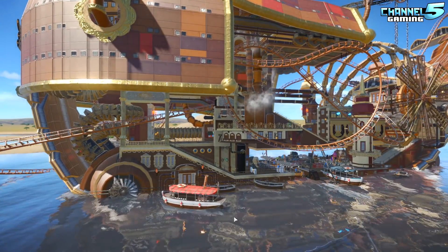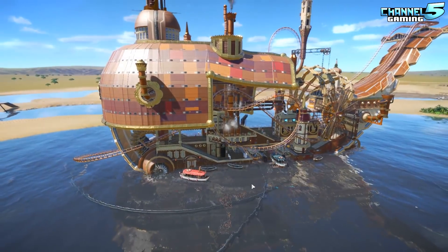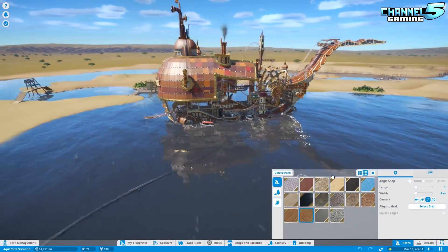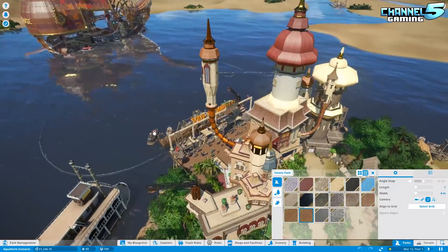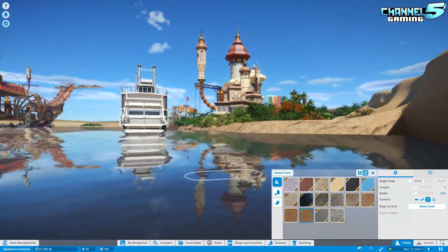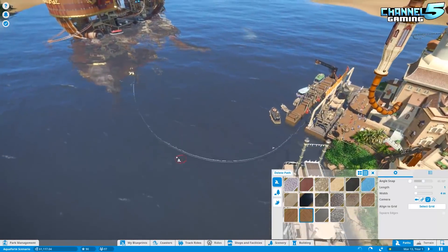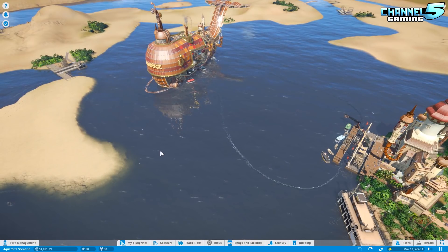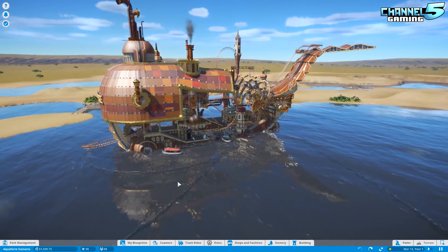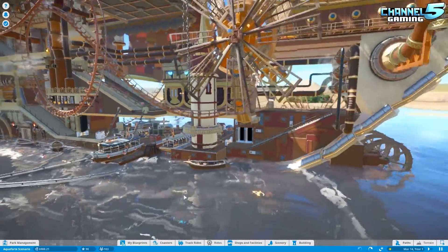Quick question though — paths don't clip through terrain, right? Like, we could do rides and stuff clipping through terrain, but you can't do it with paths? You can't tunnel a path through terrain if terrain is disabled. But we might be able to run a path underwater — I think guests will actually walk underwater. I'm pretty sure they will. But because the water's so shallow on this map, you'll literally see them walking. I was just curious if you could do terrain clipping and get a path under, but I don't think Frontier has put that in yet. Alright, let's take a walk under the water. Look at that — yeah, it's really cool.